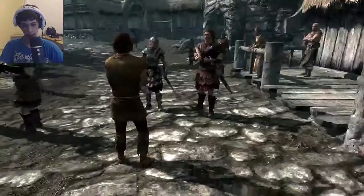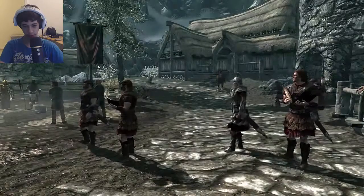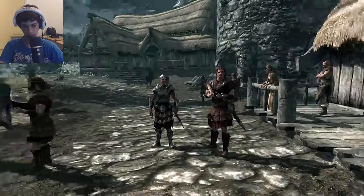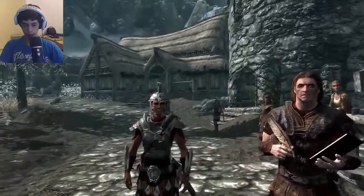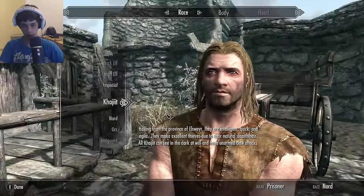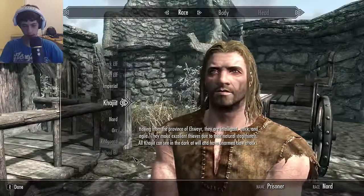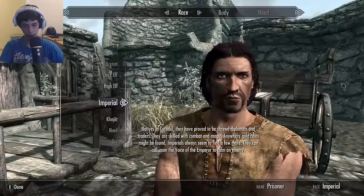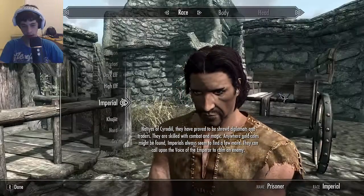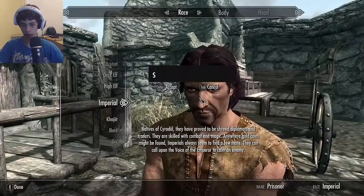Bye-bye buddy, was nice to meet you. Now it's time to choose a race — I love the Khajiit, pretty much like a huge cat man. I'm gonna be the Imperial though. I think I'll go with the default design, looks pretty cool. Done — I'll call myself as usual... no caps lock. There we go.